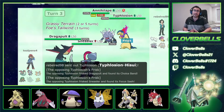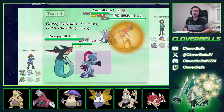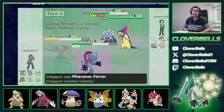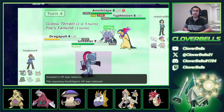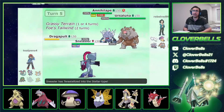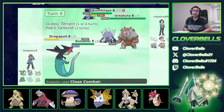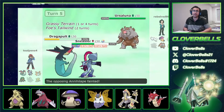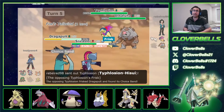He's probably setting up Typhlosion for Eruption, so I just protect Sneasler. He goes for Eruption — still fine. Dragapult still outspeeds that Annihilape, so I just go Phantom Force again. Now we can potentially pick up this KO. I don't want to lose Sneasler now — he goes into Blood Moon, but that's okay. I'm going to Tera Stellar, click Close Combat on Ursaluna, and Dragapult uses Phantom Force. Goodbye Ursaluna. Typhlosion, you can do whatever you want.